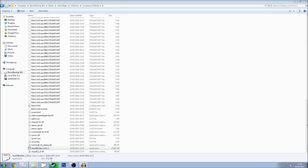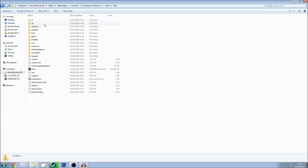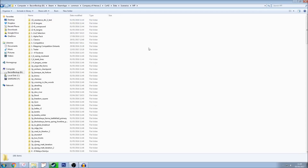What I would highly recommend is that you right click the WorldBuilder and either create a shortcut or pin it to your start menu, so you don't have to go through this process more than once. Mine has been pinned already. While we're still inside this directory we should also set up a few folders.